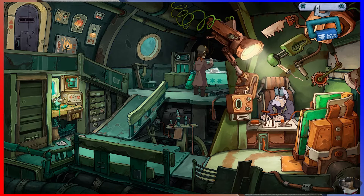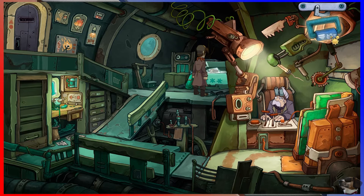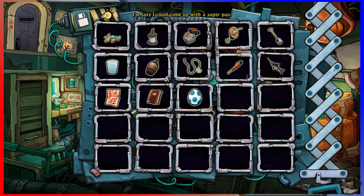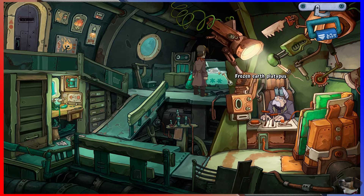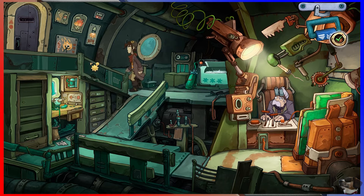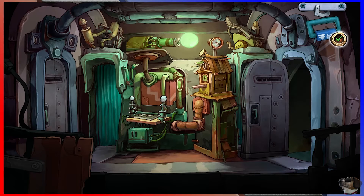The ice block is stuck tight! Oh my god! I probably need tools. The best I can do is knock off — I need better tools! I should be able to free it from the ice with that. I just needed to use the spade. Sorry. We're gonna get that platypus out of there — something I did not expect to have to say today.